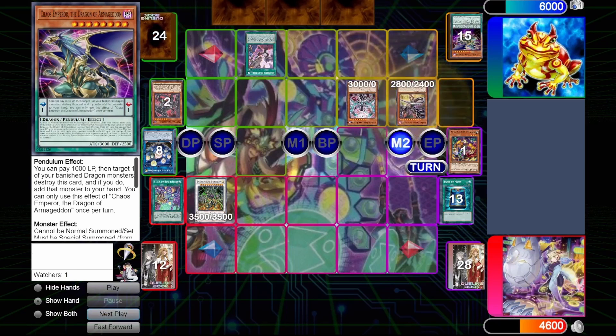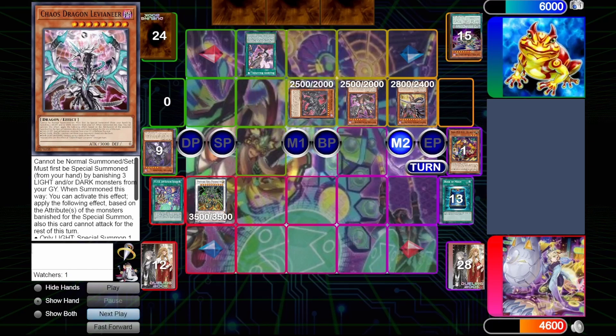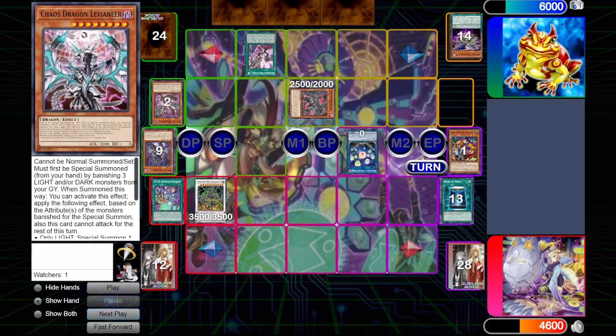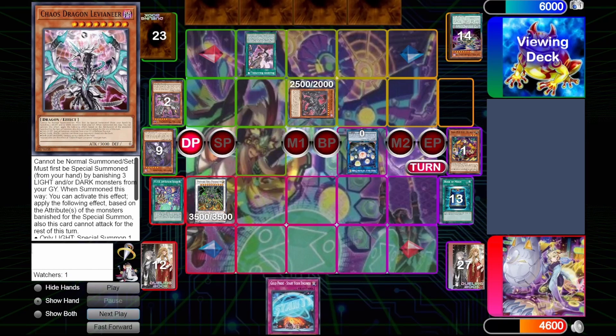So here, dump Valdrake, summon Dark and Smell Dragon by banishing Levineer, Regain will activate and draw a card, and then he'll eventually make Seals after summoning a Magnum. We draw Start Your Engines for turn — kind of sucks to see, because it doesn't really give us anything immediately. We can Start Your Engines next turn, but since we don't have any Gold Pride names in Grave, that doesn't really give us that much option. So really, this game ends up being lost, as you will see.